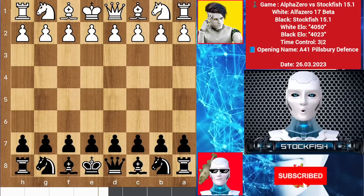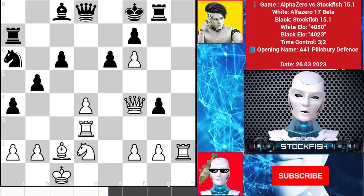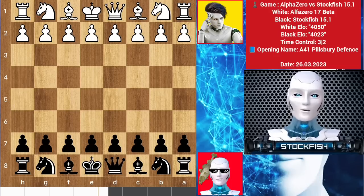Before starting the video, let me show you a chess puzzle. This is your 100 IQ chess puzzle — solve the puzzle and comment, and I will comment back. Alpha has the white pieces against me. Let's go.